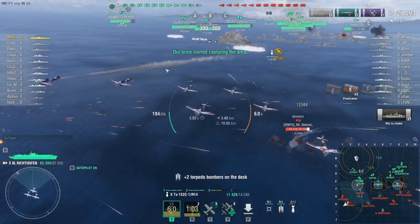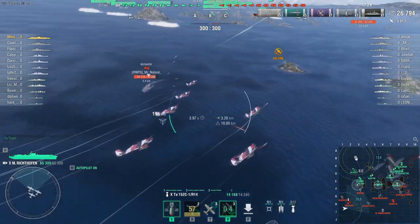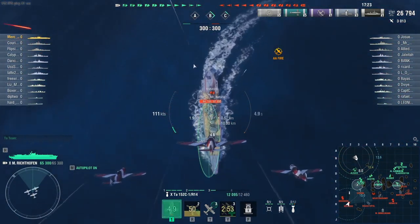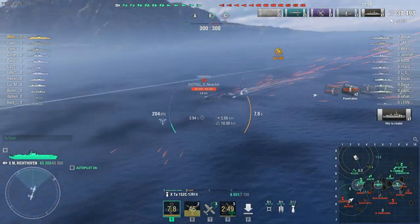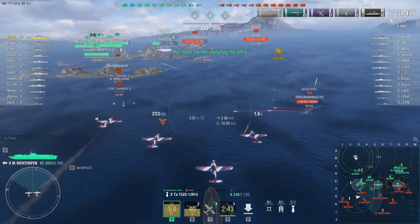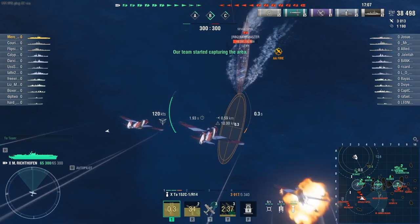We do get one Citadel on that drop. We turn away from the enemy cruiser, and you can see that I saved my heal for after the bomb drop. Because I know I'm going to be taking more damage when I'm in the AA of two ships versus just the Masashi. So instead of saving one plane, I potentially save two. Don't always think that you need to use your heal to save the first plane — that pilot on the right-hand side is always going to die, so you don't have to try and save him.